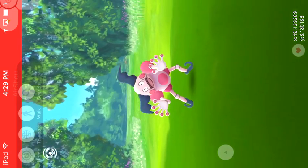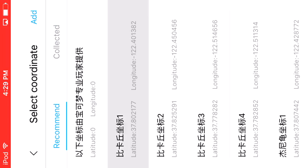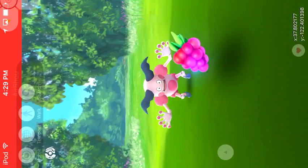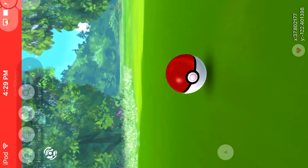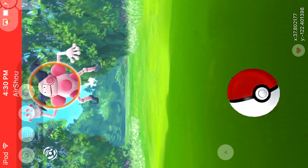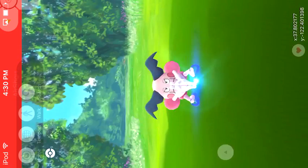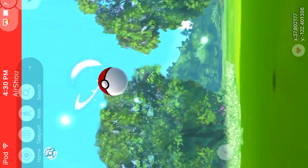As I was saying, one of the most common mistakes is people forget to hit select and tap on move. Now you're free to throw a Pokeball. You guys are wondering why I'm throwing a regular Pokeball at a Mr. Mime — it's because I want to warm him up so when I come in with the Great Ball I can catch him, and avoid wasting all my Ultra Balls on him.